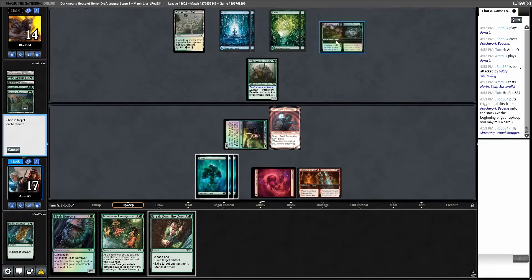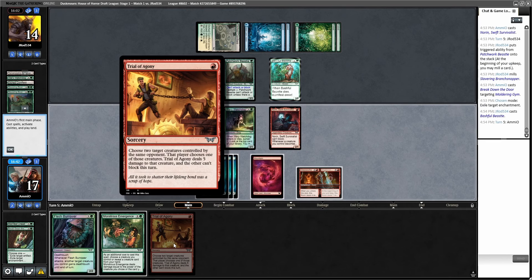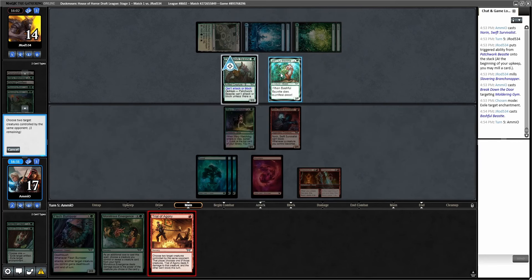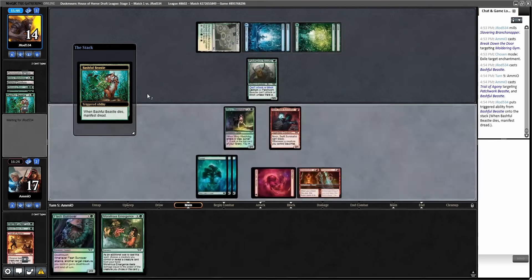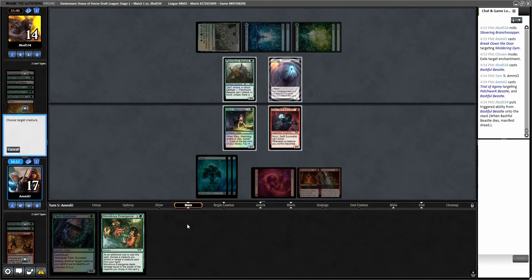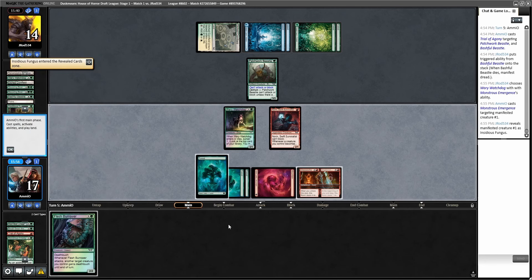Let the Beastie trigger resolve first and then shoot it. Exile an enchantment — exile that one, it's gone. Bashful Beastie — it's a four. So if I do this, I choose both of them, then they'll have their Patchwork Beastie die and this can't block for the turn. Choose two target creatures — this one and this one. They sacked their Bashful Beastie. Maybe they did it just so they could block. Doesn't seem like a great move. Do they have Delirium? No, not even close. So choose a creature we control, choose a creature you control, target their guy, pay the mana, choose our guy, kill your guy. It was Insidious Fungus. Go to combat, swing.